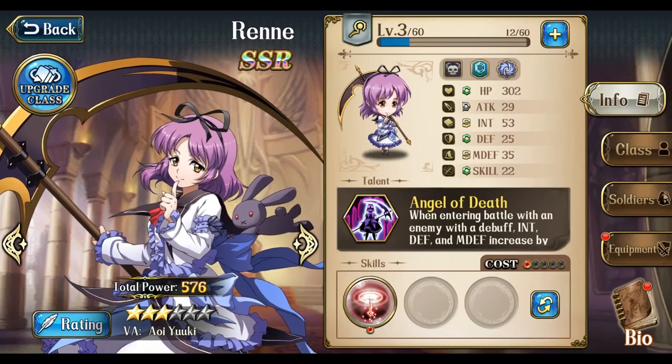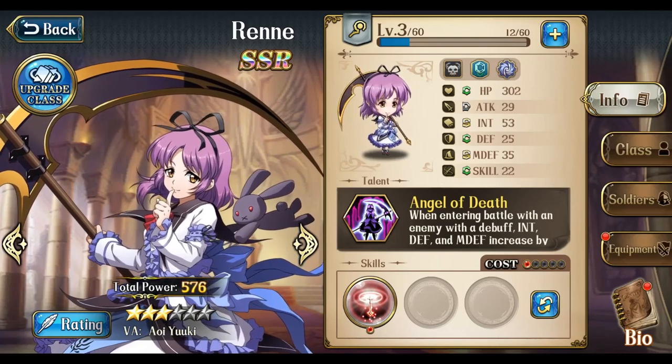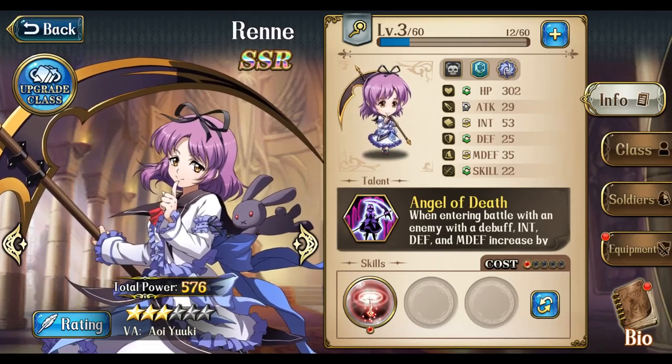Hey everyone, this is Nitro. In this video I'm going to talk about how to build the lolly Angel of Extermination of the Legend of Heroes Trails in the Sky, Renee Bright.